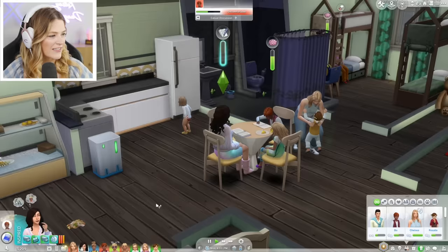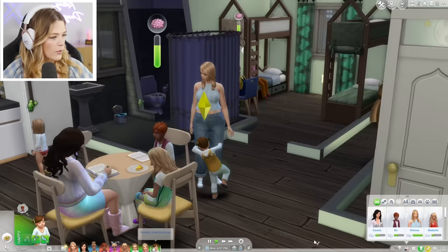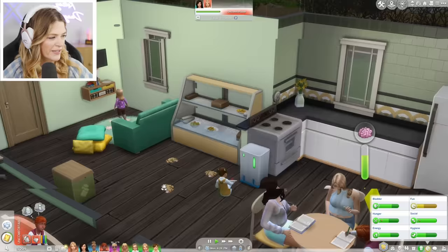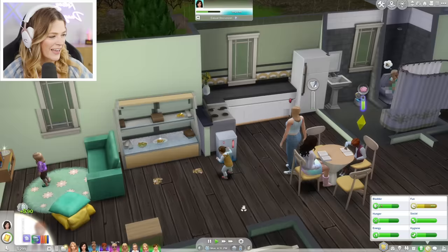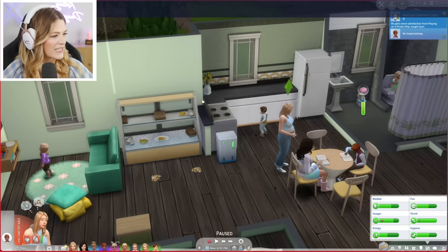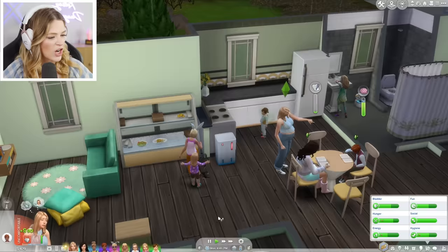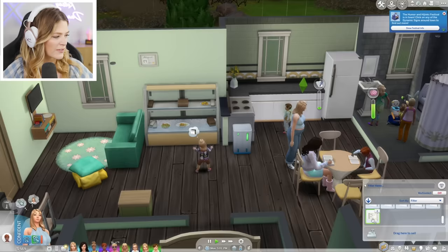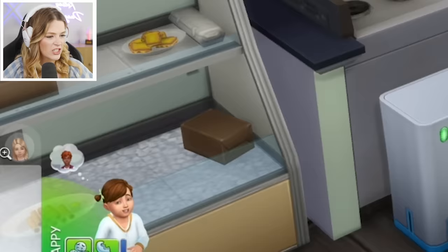All the kids are having fun doing their homework at the table while Chelsea helps them. Cecilia's chatting with her siblings — so cute. There's food all over the place and all my Sims are saying it's gross. I realized it's Rosalie. A lot of you said we can clean up toddlers in the sink, so we'll definitely be doing that. Chelsea also still has more birth certificates to put up — it's chaos and I love it.